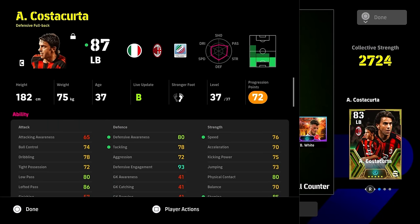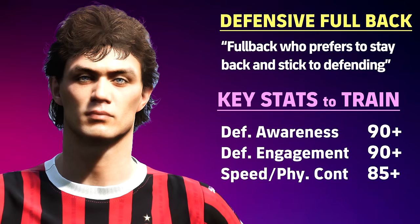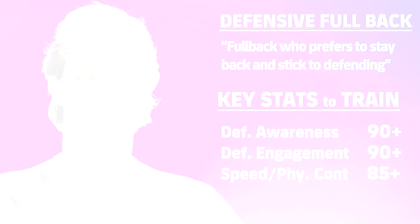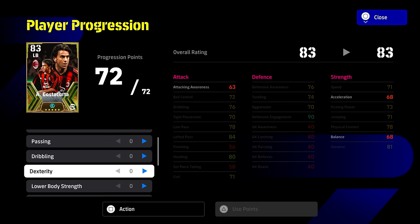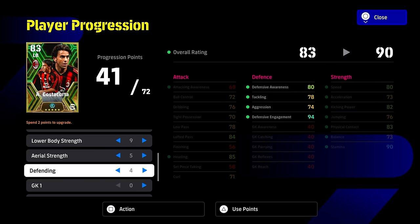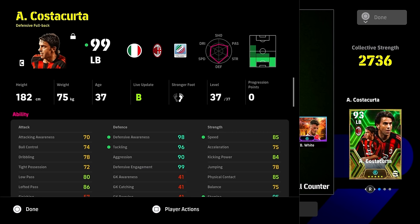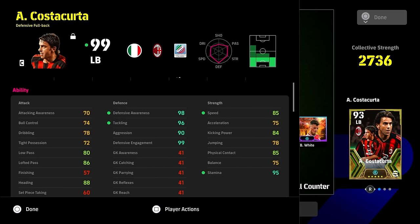Last but not least, Costa Corta. I'm going to say it straight up: defensive full backs are the most broken cards in the game — never mind the strikers being dominant. Costa Corta as a free player is just ridiculous. It's not that hard a card to train up — you've got 85 speed, 98 awareness, 96 tackling, 99 engagement, and 90 aggression. Don't worry too much about engagement specifically; defensive awareness, tackling, and aggression with speed will compensate. Every player should be using Costa Corta if they have him — he's just insane.